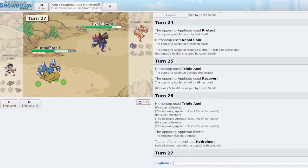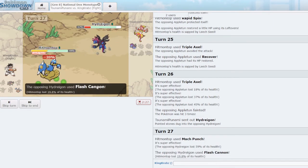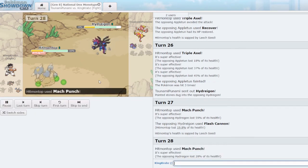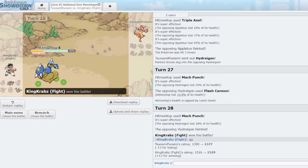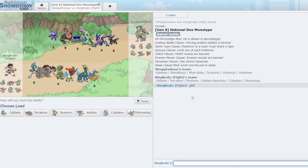Hydreigon shouldn't be an issue — I click Mach Punch; probably won't KO but Terrakion should live nicely. It did very little damage. We Mach Punch again for game. GG. Unfortunately Triple Axel was not cooperating at all, but we managed to win in the end anyway. With that we pause and be right back.